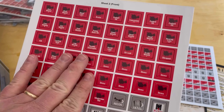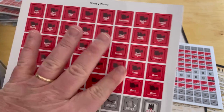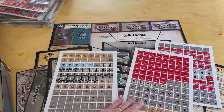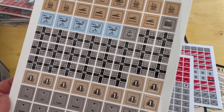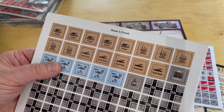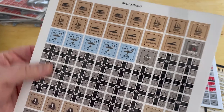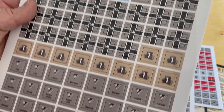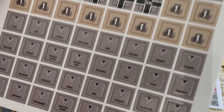It said at least 10 counter sheets — let's count them up, and these are full counter sheets: four, six, eight — there are eleven. So they said at least ten and there are eleven.